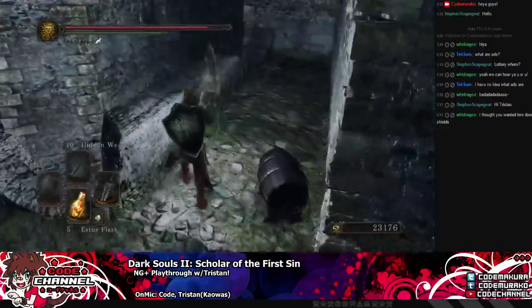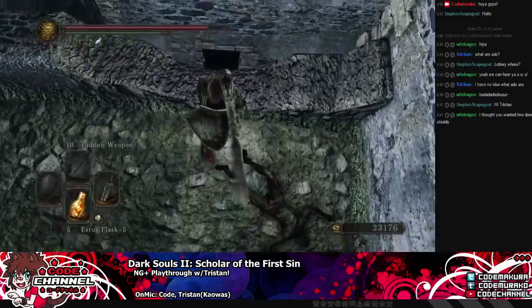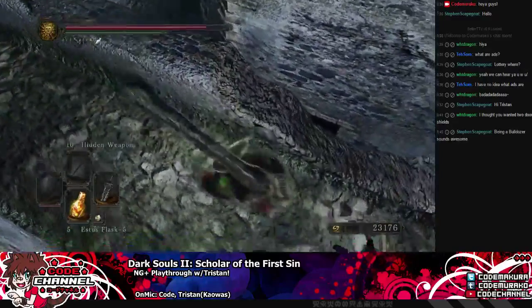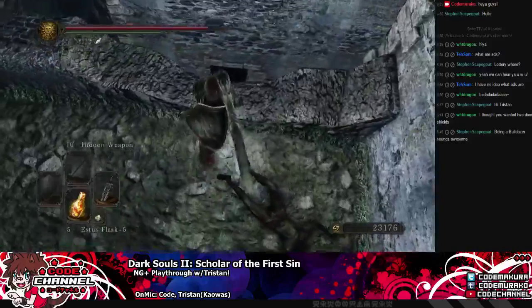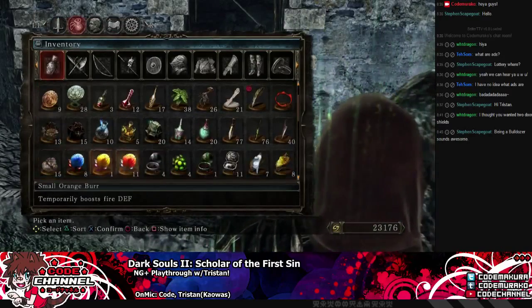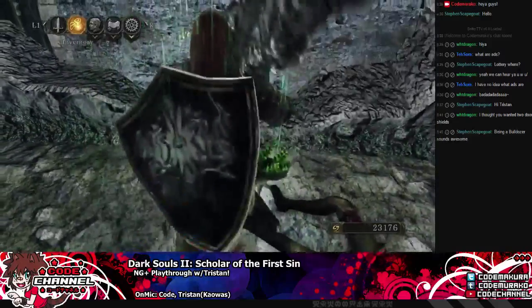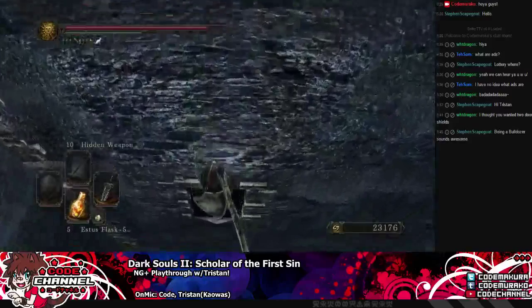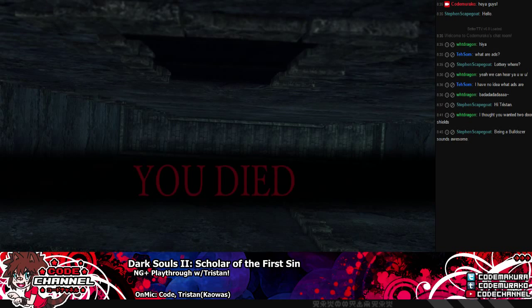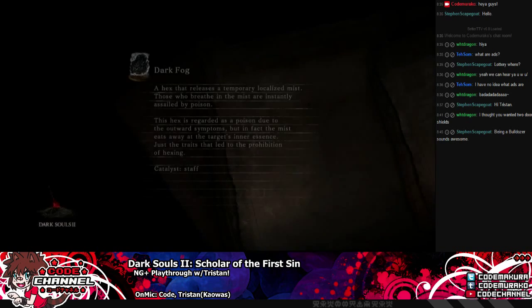I'm going to do the stupid jump because I need a branch to open up the side door. I should check if I have a branch — I don't think I did get one. I tried and I used a humanity too. I remember the technicality: as soon as my feet left the ground I thought, 'that's a roll.'